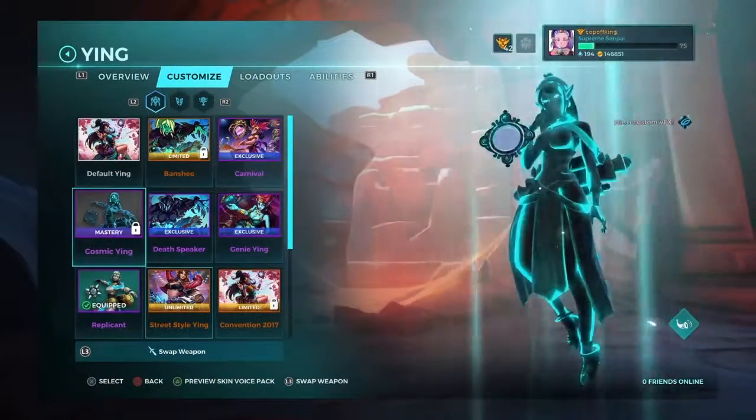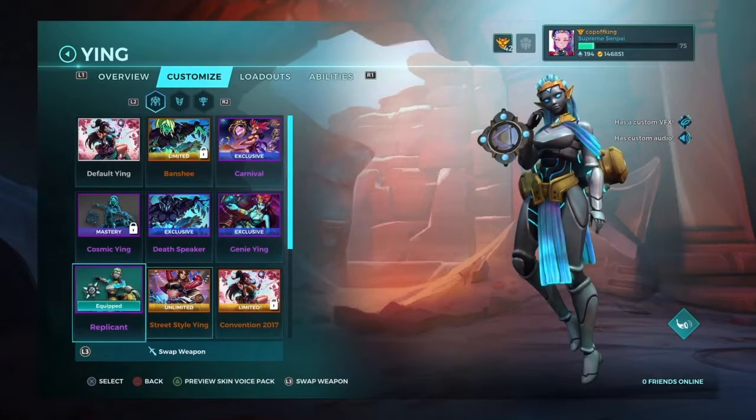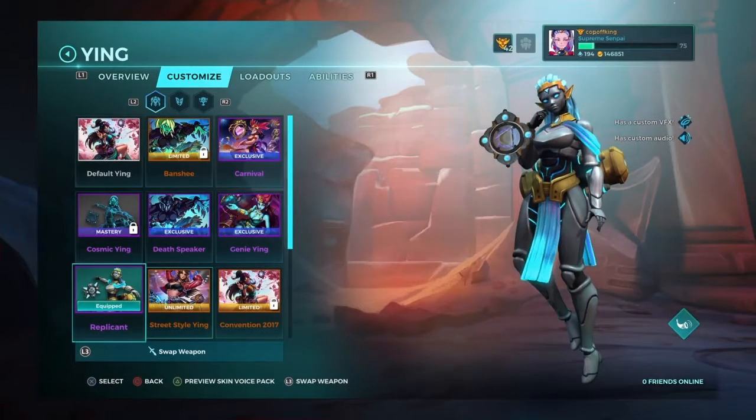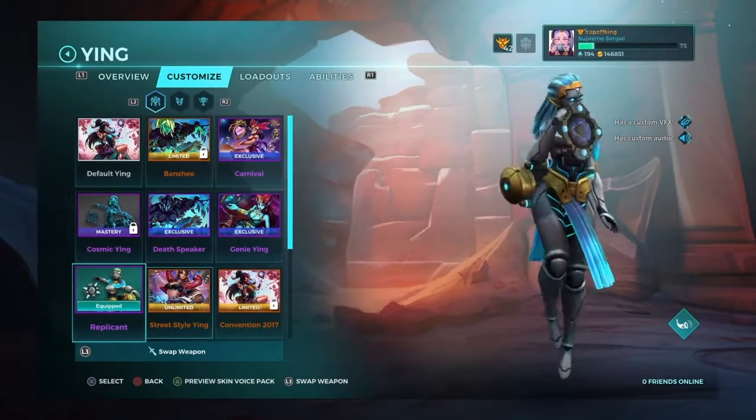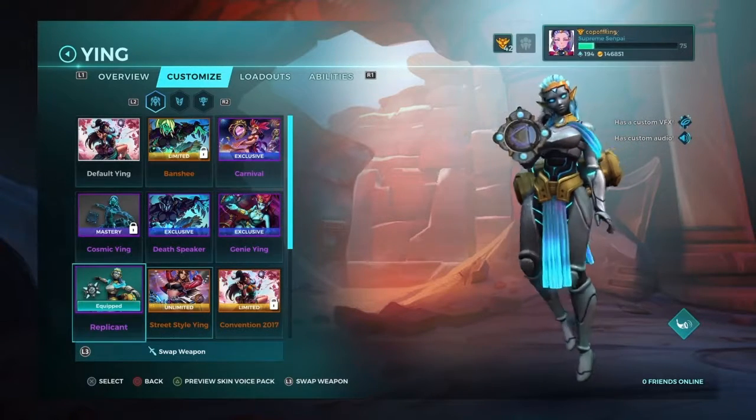I'll start off by saying Ying normally looks like a ballet dancer — an Arabian Nights Genie styled character. The clothing still symbolises that, but the look is so different. The look is very futuristic, and I like it a lot.